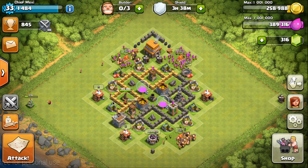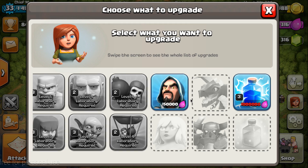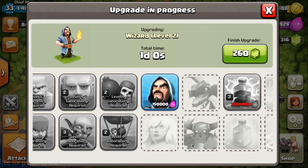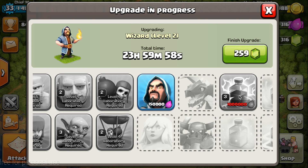That should give me 75,000 gold, I believe. All of the upgrades are almost done. I'm going to upgrade the Wizard to level 2, as I unlocked him with the level 7 barracks. Damage per second is going from 50 to 70, and hit points from 75 to 90. He will cost 500 elixir more, but it's worth it — he will be level 2.